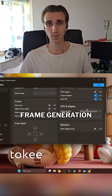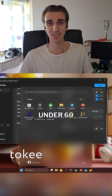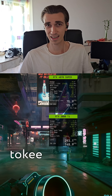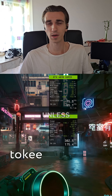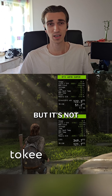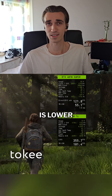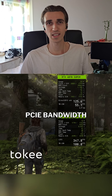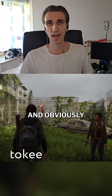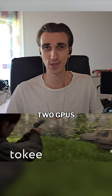A few final tips: don't enable frame generation if your base FPS is under 60 — these are fake frames, the game will still feel like 60. I personally don't use frame gen unless my base FPS is 90 or higher, when you can actually feel the smoothness and it's not so obvious that your base FPS is lower. You're also limited by PCIe bandwidth — the more you have, the higher your potential frame rate. And obviously, make sure your power supply can handle two GPUs.